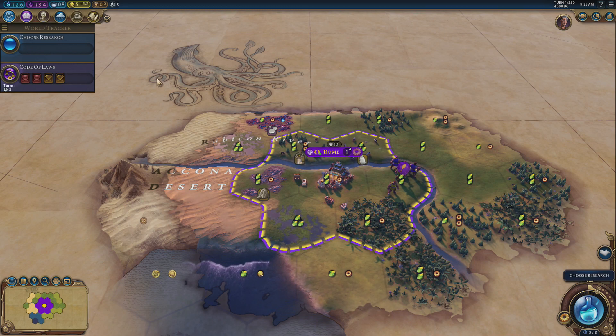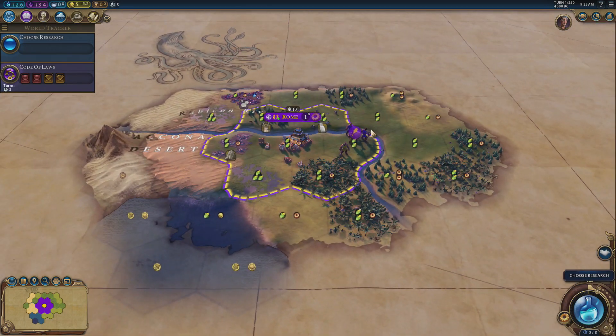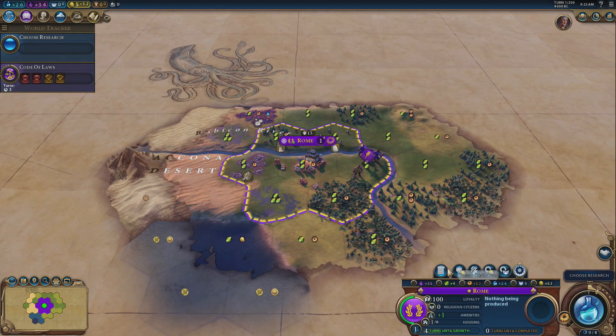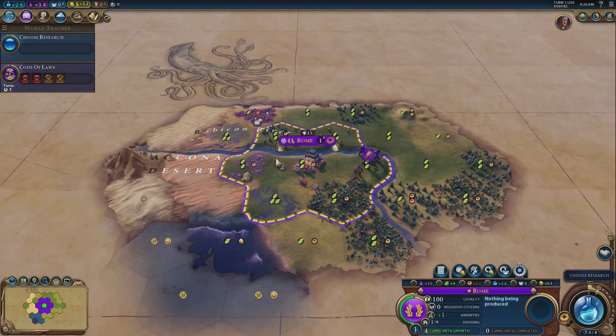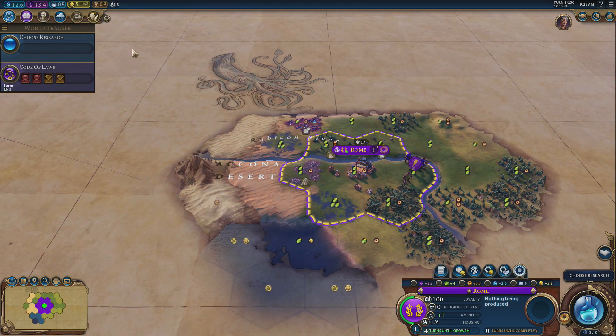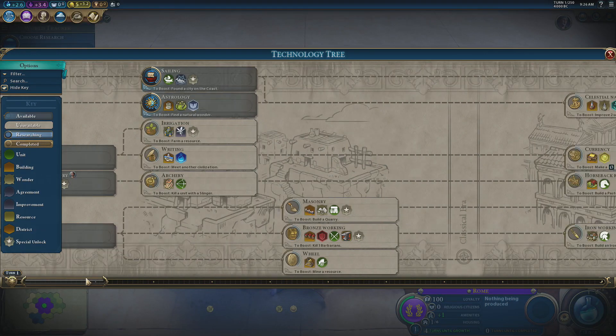So what is the strategy? For a domination victory we need to take everybody's capital — that doesn't mean being at war with everybody all the time or killing every single city. There are limiting factors to keep an eye on: immunities are going to be a big problem with war weariness, and if we have too many cities our amenities are going to suffer too. We've got to keep an eye on luxuries — military victories are never the happiest games.